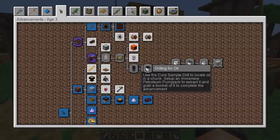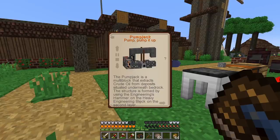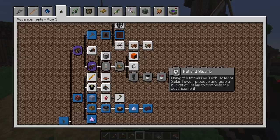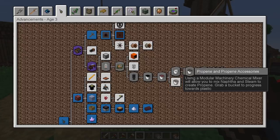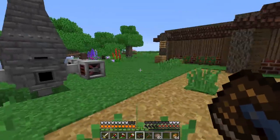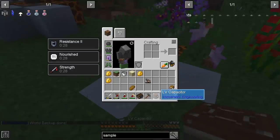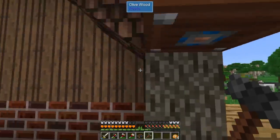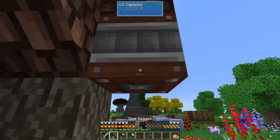The main issue is our production is not fast enough. To finish this age we need to make a pump jack and extract oil. Here's how much steel we need for just one pump jack — and we also need a distillation tower to process the oil, then either a boiler or solar tower, and finally we need to get into modular machinery to make propane, liquid plastic, and plastic sheets. That's a lot of steel, so I'm not sure if we can finish this age today.